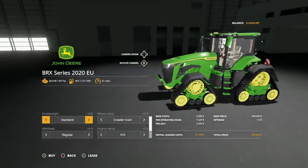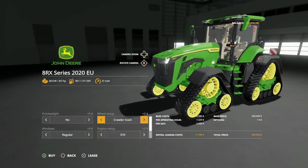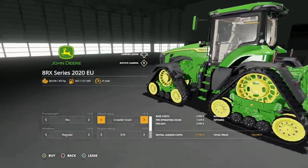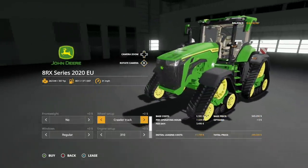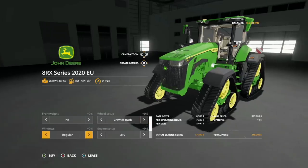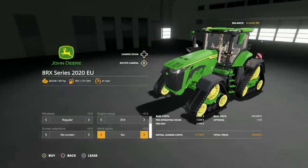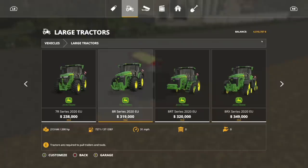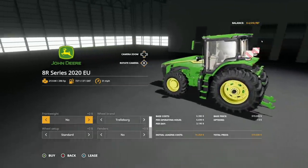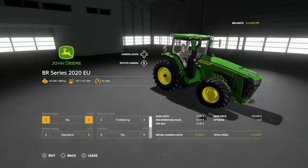Moving into the 8RX — the tractor everybody loves with the 3D tracks. Crawler tracks: two different ones to choose between — a standard and a wider track. These wider tracks look very, very good. If you're looking for an extended 120-inch base, that's going to be available only on the US version. Windows: two different tints. Engine setup: 310 up to the 410. Additional screens and working lights: yes or no. This is a very good-looking pack — Sid Monning's done a fantastic job. Console players, it's going to be a couple weeks at the most, so hang tight.